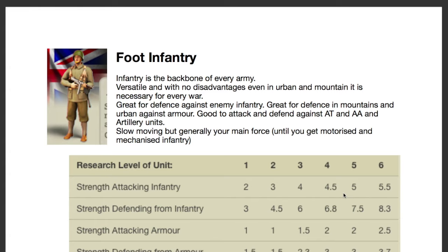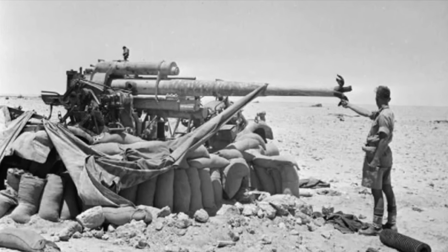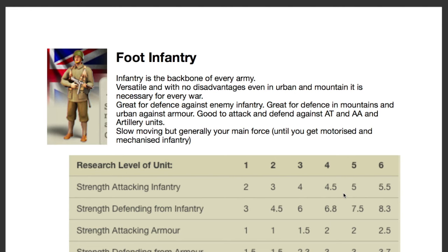Infantry are a simple unit but they are very, very necessary for any fighting general. Your number one use of infantry is to take out enemy anti-tank and anti-aircraft units. A tank will destroy infantry, but infantry will destroy anti-tank, and anti-tank will destroy tanks. So it's basically a rock-paper-scissors relationship when it comes to tanks, infantry, and anti-tank — though it isn't always that simple, especially in different terrains.